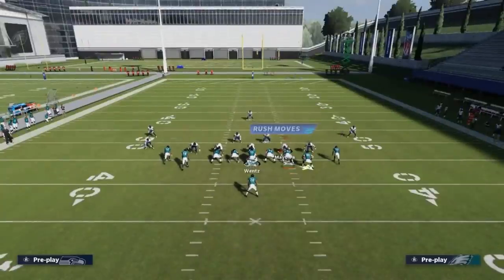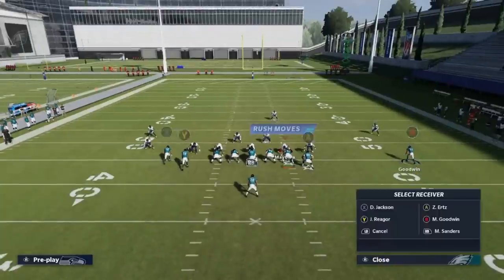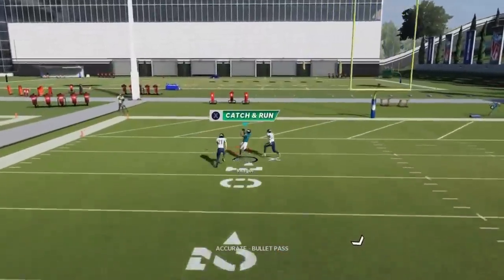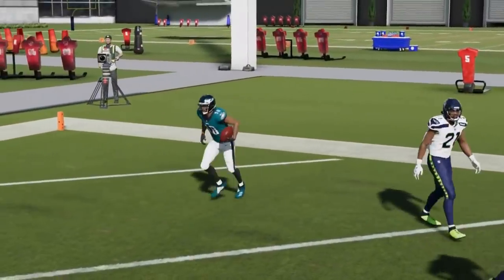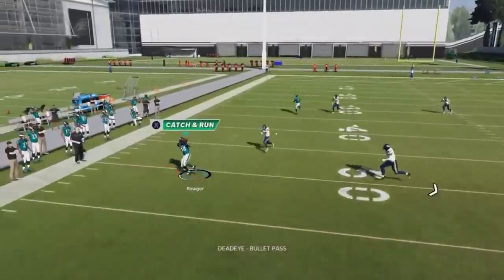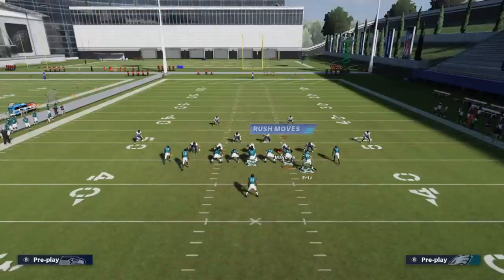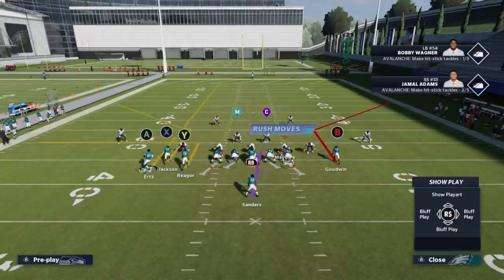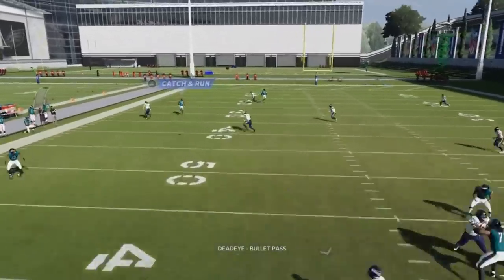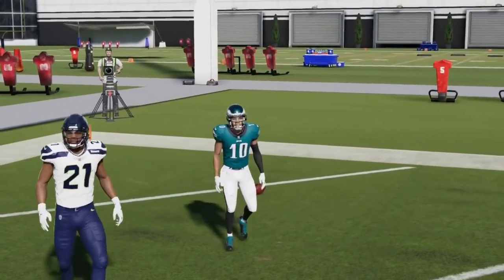Next up we got the Bench Switch. Against Cover 3, streak both inside receivers, motion this guy across, block the running back, and the wire out is typically going to be gone. Just wait for the cornerback to follow the X route, then bullet pass lead away for a really explosive one-play touchdown. Against Cover 2 and Cover 4, motion across the A route and put him on a streak, put the Y route on a flat — that's best practice for Cover 2. There's a hole but you've got to pass lead up slightly — it's not the easiest throw but it's there.